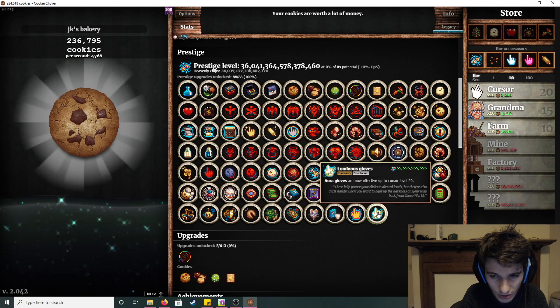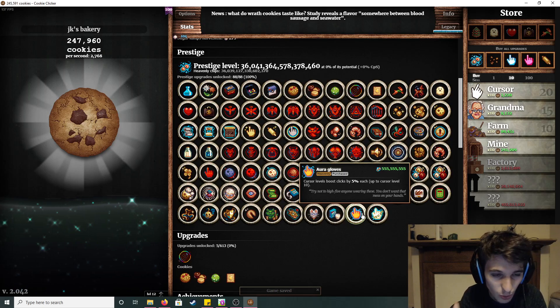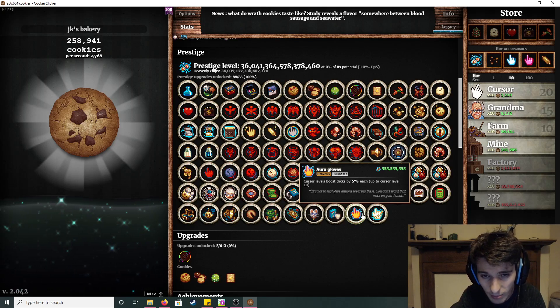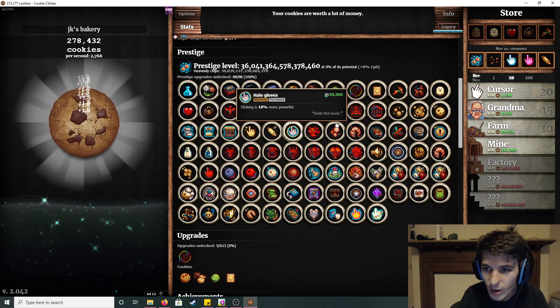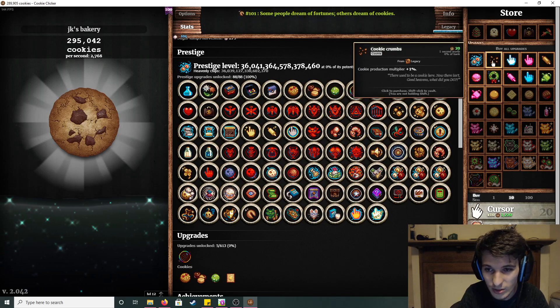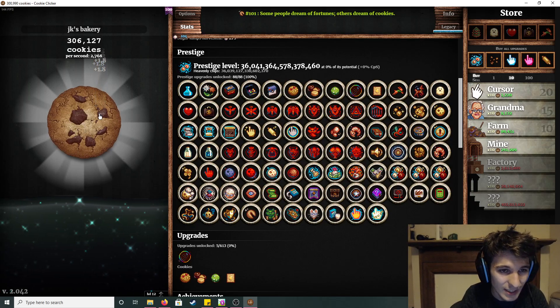These are the Aura Gloves and the Luminous Gloves. My cursors are at level 12 because that's what you need to get the highest stock market level - the highest warehouse or whatever. So it's going to be a bit more than what you have. But the aim is to just never buy any of the cursor upgrades because you want it to be as low as possible to make it easier to get the exact number.